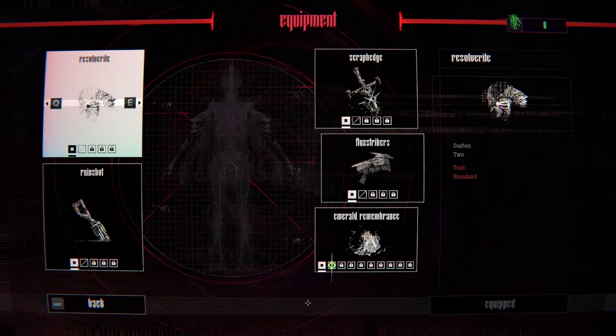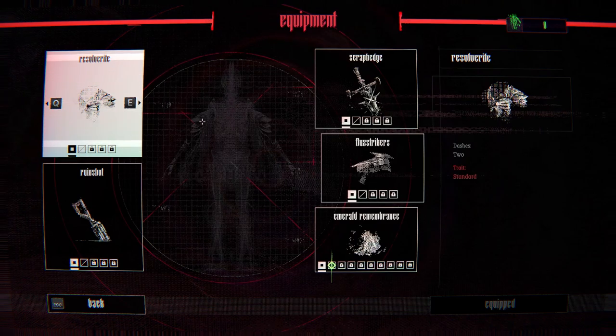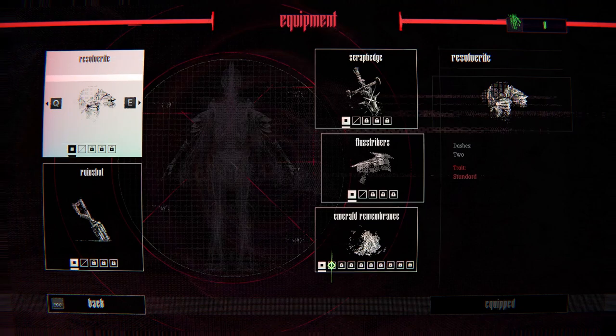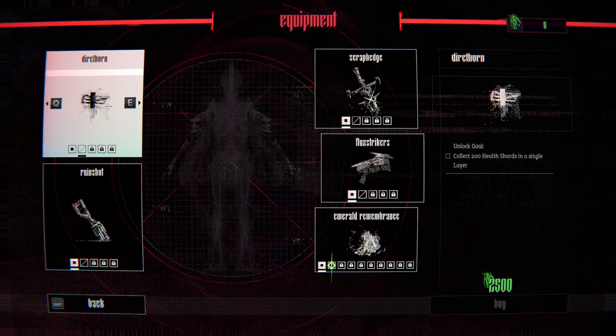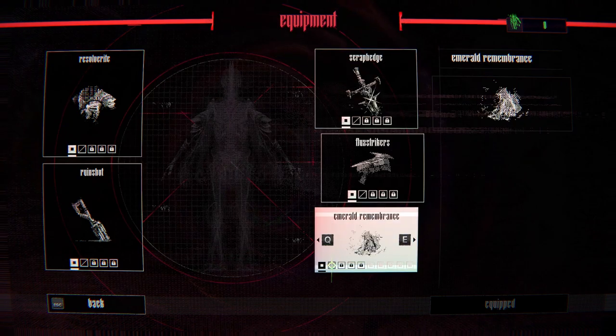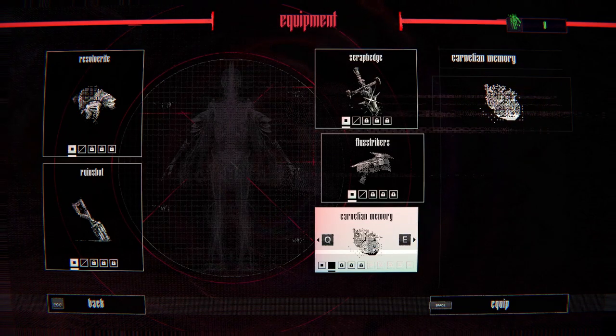Let's check the inventory — we can switch between two things. We have two dashes but one isn't unlocked yet, though you could buy it. There are different swords and stuff. We did unlock the emerald — I don't know what that's going to do, but sure, let's equip it.